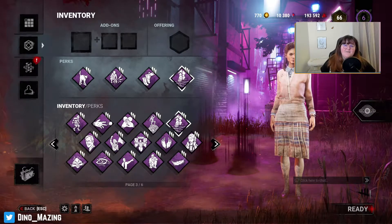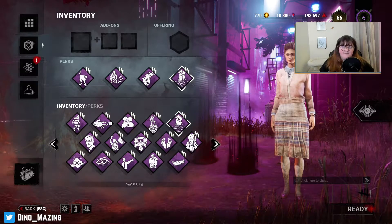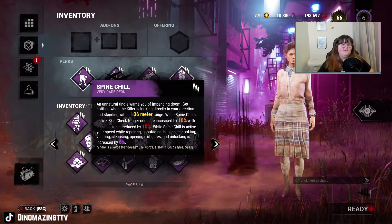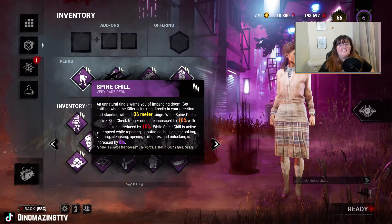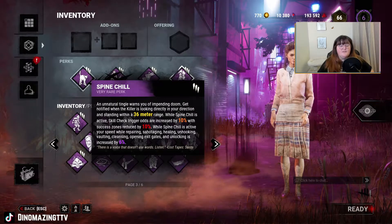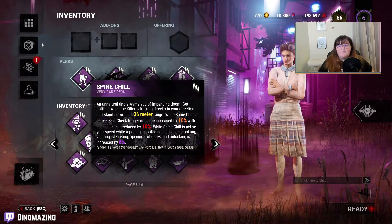The reason I call it a sandbag build is because of the two perks: Sprint Burst and Spine Chill specifically. Spine Chill lets you know when the killer is looking in your direction, and that range is 36 meters — which is larger than all terror radiuses, unless they have something that makes theirs larger, like Distressing for example.